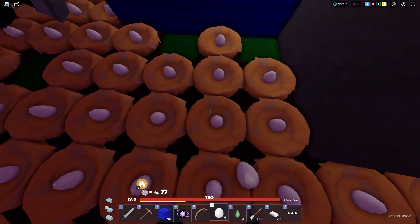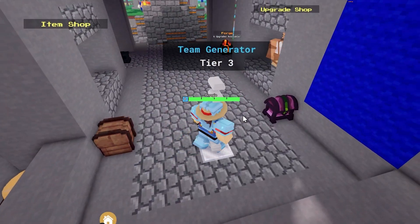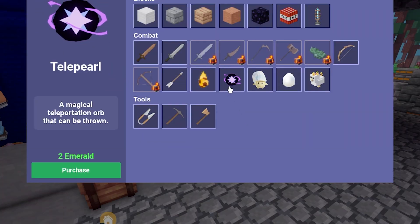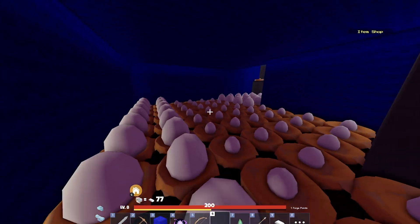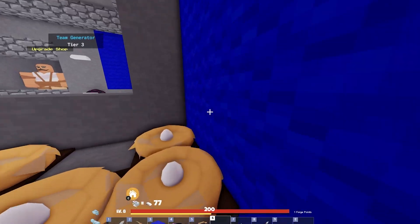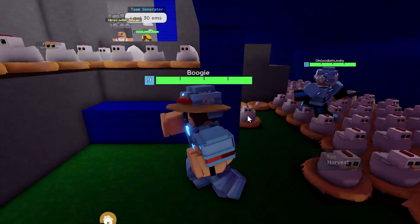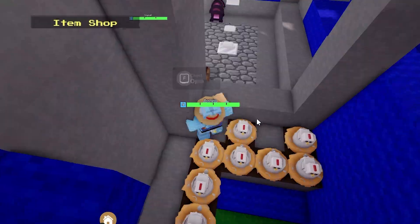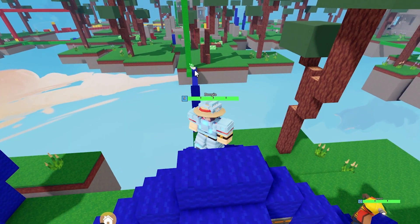The whole bottom layer is literally just all chickens — that is actually wild. I have 65 chickens; they all multiply into two emeralds. Oh my God, I'm rich! Look at these — this is my army. They actually look like troopers. I'm going to throw them out here so they can guard our bridge for us.